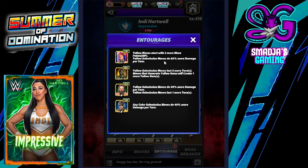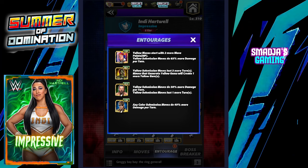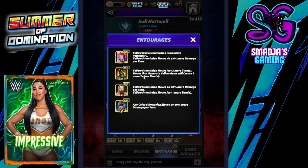Tatanka — if over 21k, yellow move starts with two more move points and yellow submission moves do 65 more damage per turn. If you have Tatanka here at over 26k, yellow submission moves will do 100% more damage per turn.